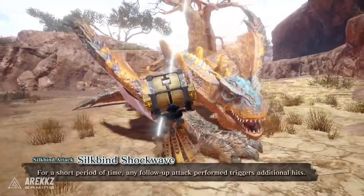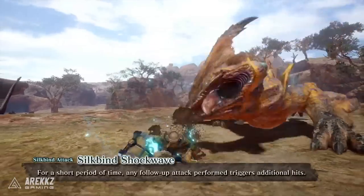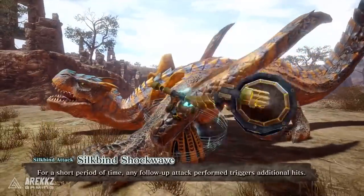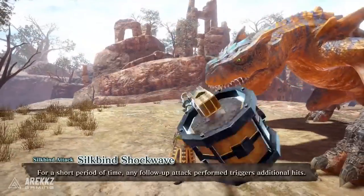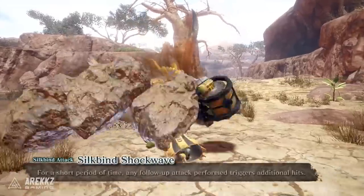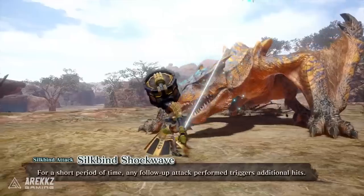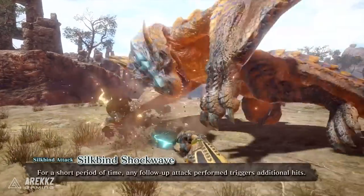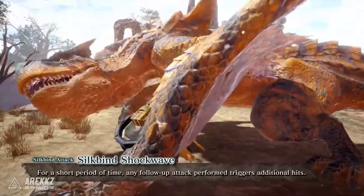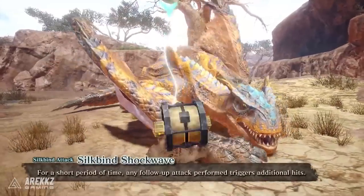The first thing they show off is a new Siltbind attack: the Siltbind Shockwave. This is actually super cool. It begins with a very similar animation where you launch yourself up into the sky. Only this time, it basically acts as a buff for your weapon — described as an attack that wraps your weapon in iron silk. Then for a short period of time, any attack you perform causes the silk to vibrate, creating a time-delayed shockwave that triggers additional hits. These additional hits do major stun, exhaust, and part damage. So you can see from the gameplay that once buffed, you land the hit, and then a few seconds later the additional hit procs.